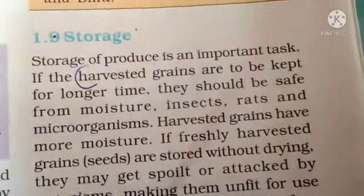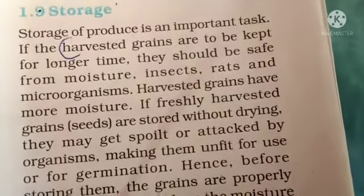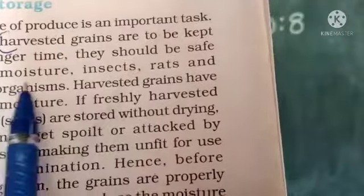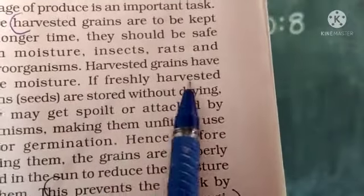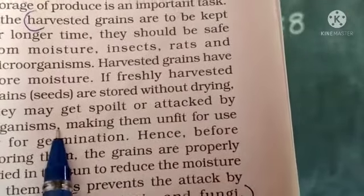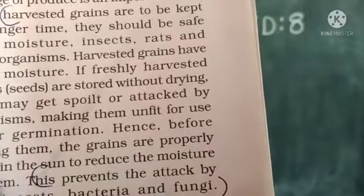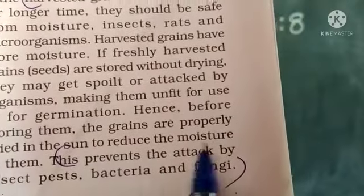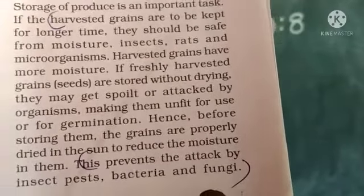Next is storage. Storage of produce is an important task. If the harvested grains are to be kept for a longer time, they should be safe from moisture, insects, rots, and microorganisms. Harvested grains have more moisture. If freshly harvested grains are stored without drying, they may get spoiled or attacked by organisms, making them unfit for use or for germination. Hence, before storing them, the grains are properly dried in the sun to reduce moisture. This prevents attack by insect pests, bacteria, and fungi.